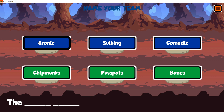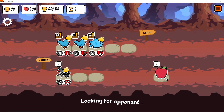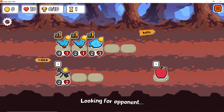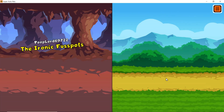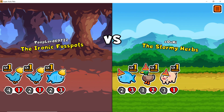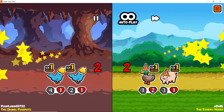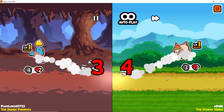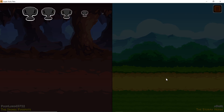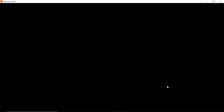Name your team 'Ironic Fusspot' — there you go, that's the squad. Alright, a draw to start us off.